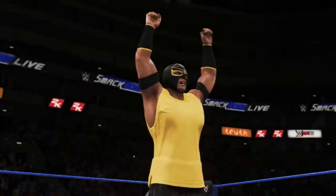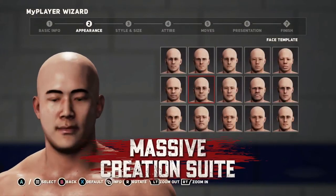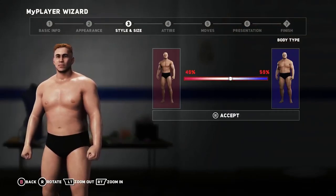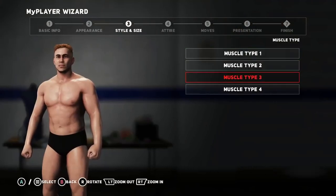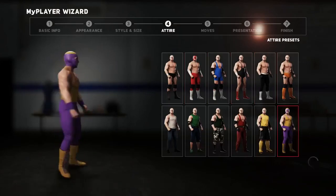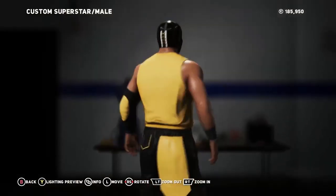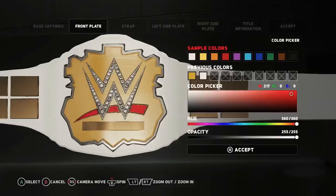That sounds pretty cool. But to really enjoy your MyCareer and Road to Glory, fans should let their creativity flow by creating their own unique superstars, right? Of course. Part of the fun is using the robust creation suite where you can create your own WWE Superstar, custom arenas, and more.